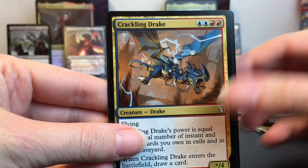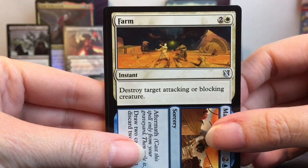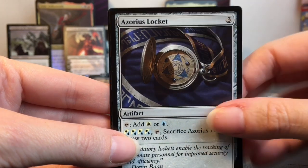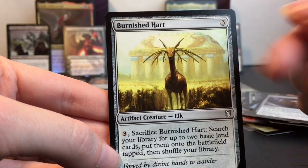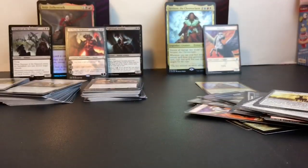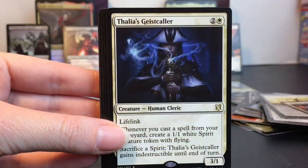Guttersnipe, Rolling Temblor, Crackling Drake — oh that one's cool. Farm. Azorius Signet — Sphere, I can't pronounce it. There's a Locket. Burnished Hart — that's neat, reminds me of a Pokémon actually. Mandate of Peace, Savinne's Reclamation — oh there's our guy!